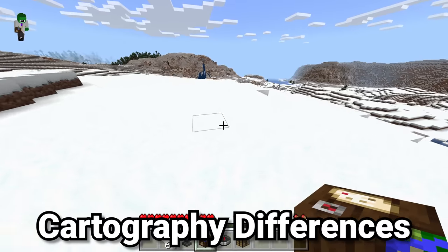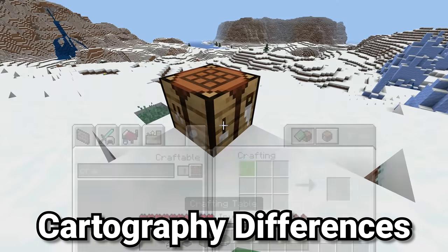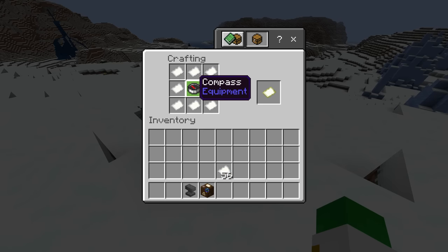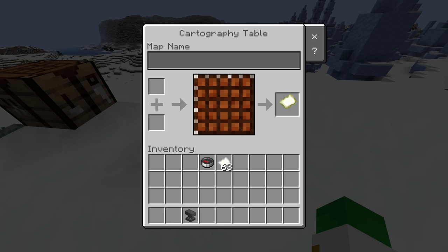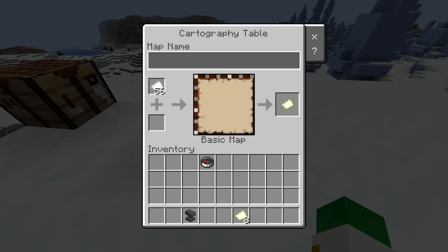The first big difference is that one major feature of maps is completely different. If we place down a crafting table, there's only one way of making maps in Java and that's by having a compass surrounded by paper. However, in Bedrock, if you get out a cartography table and literally just put a singular piece of paper inside of that cartography table, that can turn it into a map, meaning that maps are literally eight times cheaper inside of Bedrock Edition, and you don't need a compass.